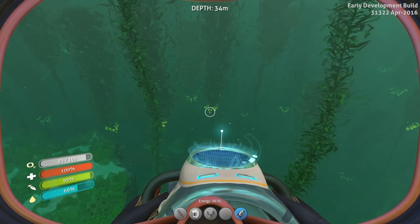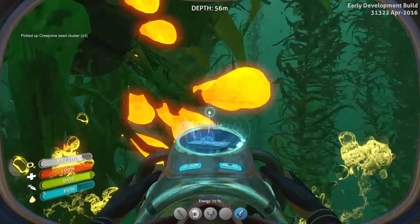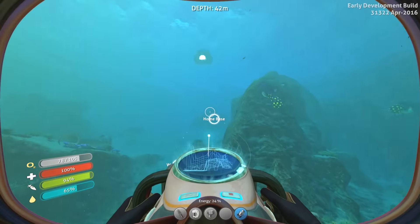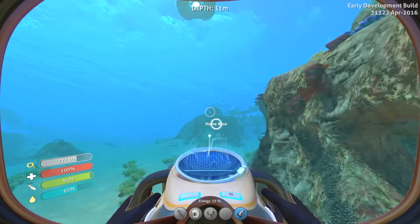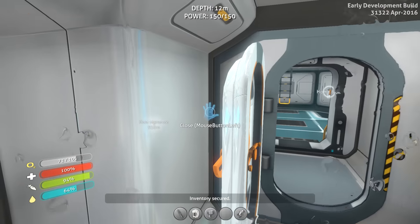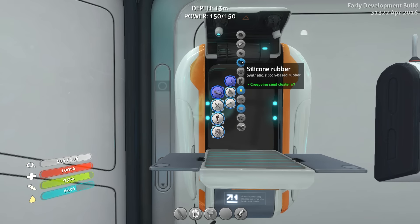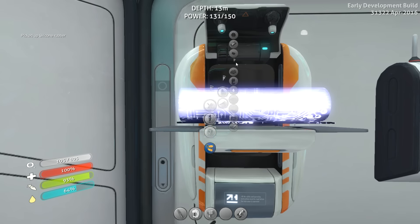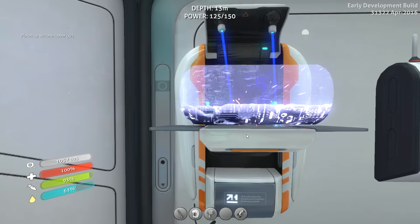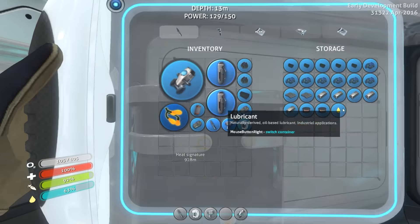Inventory full — let's go back home. It's one of the reasons why I love this Sea Glide, though I'm going to have to keep it in batteries and that's a little distressing. Silicon rubber — there we go. Now I need to make a power cell, and to make one of these I need a titanium ingot and lubricant. I've got both of those things.